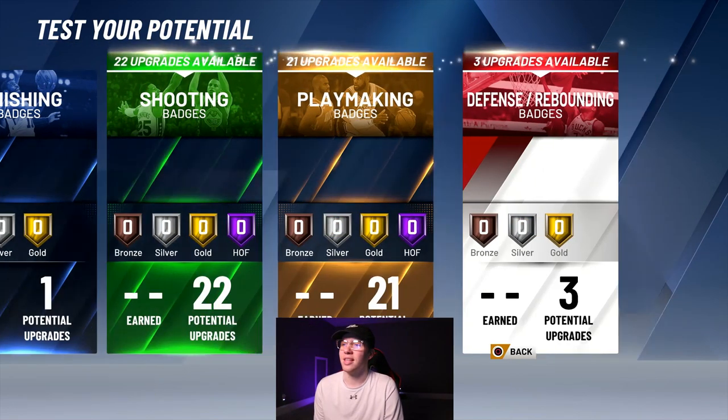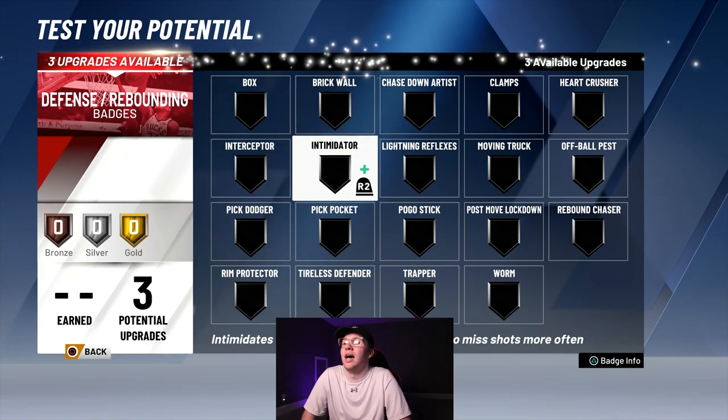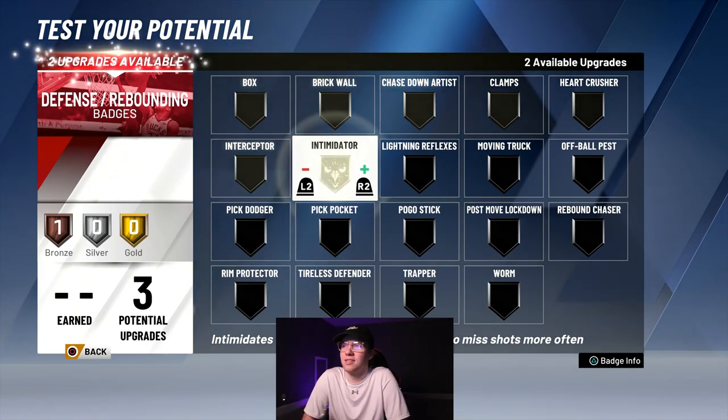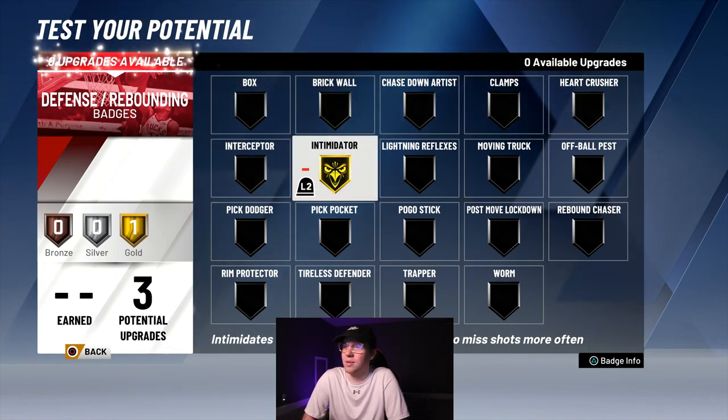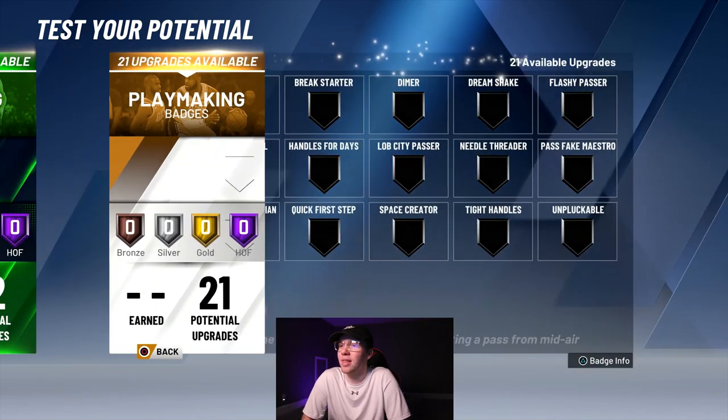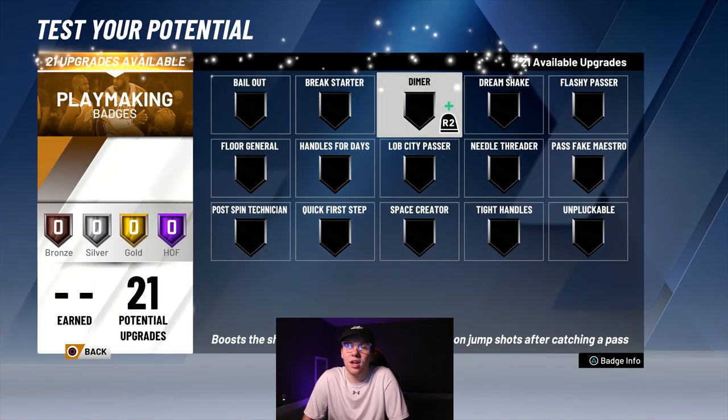Now for defense, in my opinion the best one I've seen is intimidator. You've got to have that on gold — intimidator on gold is going to help you so much around the basket.